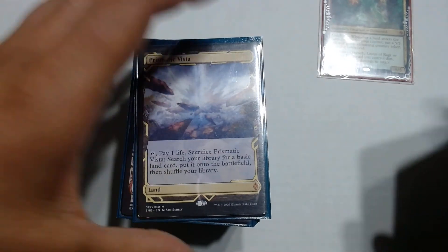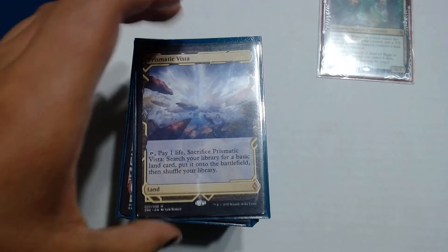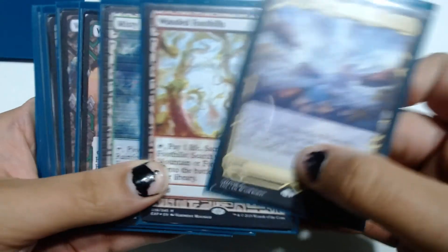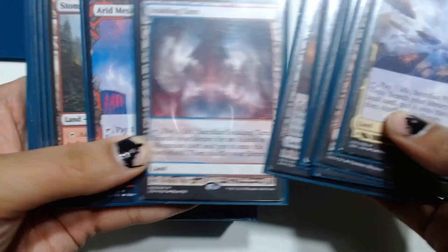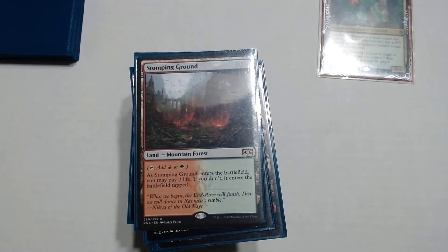Prismatic Vista is a tutor land which searches for any basic that we have in our deck. We have 10 fetches in here: Prismatic Vista, Wooded Foothills, Misty Rainforest, Windswept Heath, Verdant Catacombs, Bloodstained Mire, Scalding Tarn, Arid Mesa, and the rest are going to be our lands that we can basically tutor for.